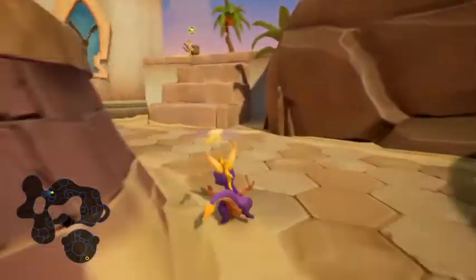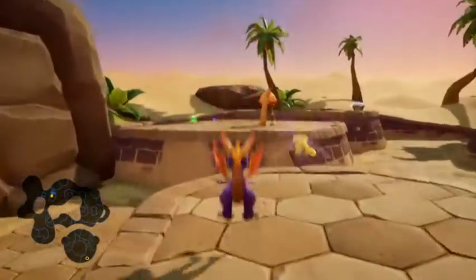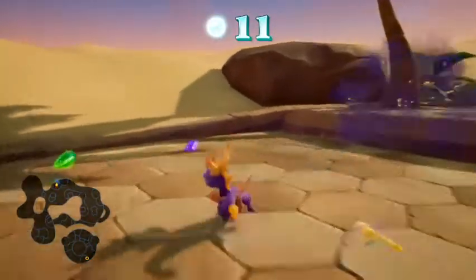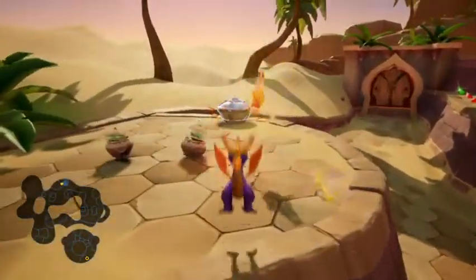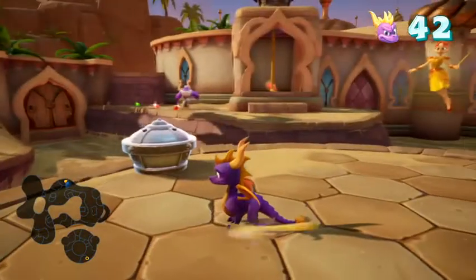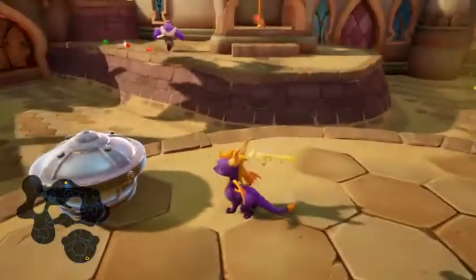You'll probably see Hunter over there — we'll deal with him later. And you'll probably see up there he has one of the orbs for us. Okay, we get this destructible chest right here, which we will find something later on in order to break open that chest.